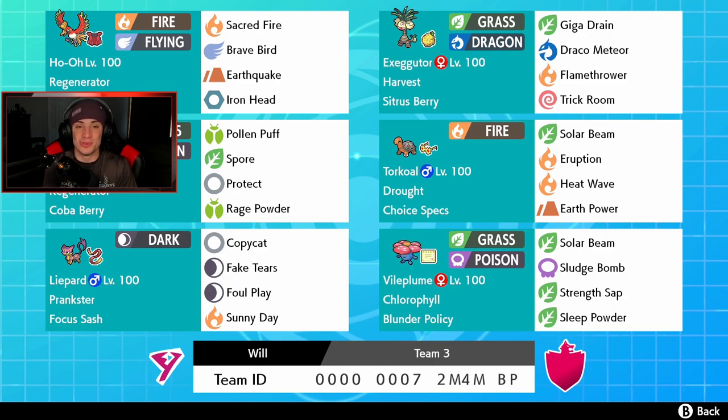The final spot is Vileplume, who doubles its speed in the Sun and is holding the Blunder Policy - I've actually never used this in ranked battle so hopefully we get to show it off today. Once Vileplume misses an attack due to accuracy or evasiveness - which can happen during Sleep Powder - we go plus two on the speed board. Maybe I can try to get a Sleep Powder miss on purpose just to get the speed boost and roll out from there. We also got Solar Beam, Sludge Bomb, and Stun Spore as its final moves. Rental code is at the bottom of the screen!